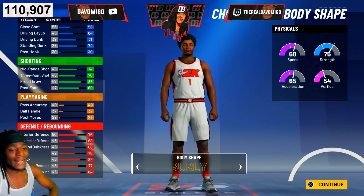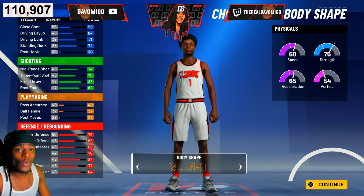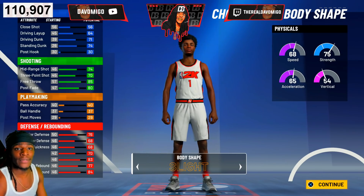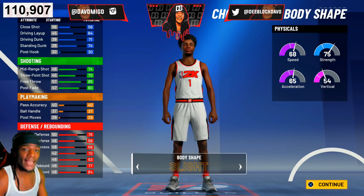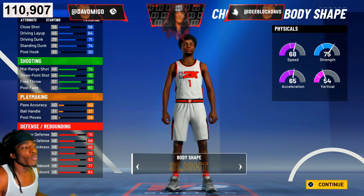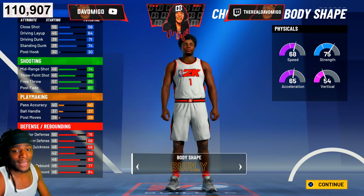Make your body type 'barely' or 'built.' If you're a center with a slight body type, you deserve to get beat up by every center you go against — they're gonna run through you like paper, you're not setting screens. Make sure you get barely or built.